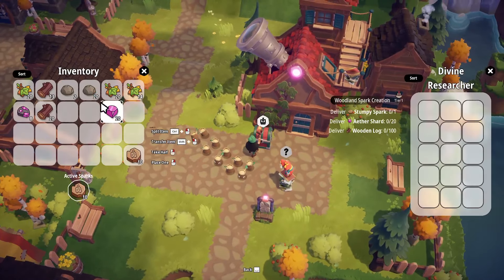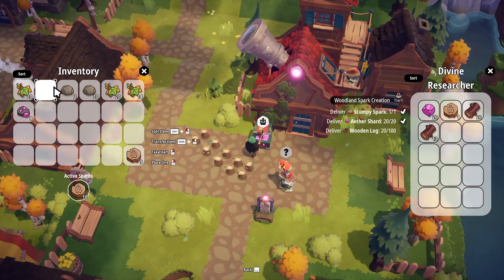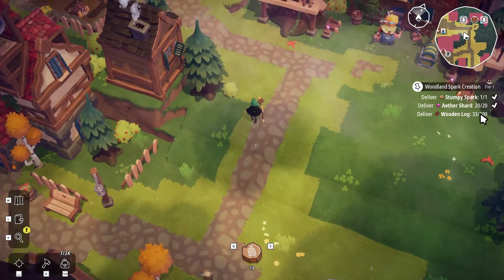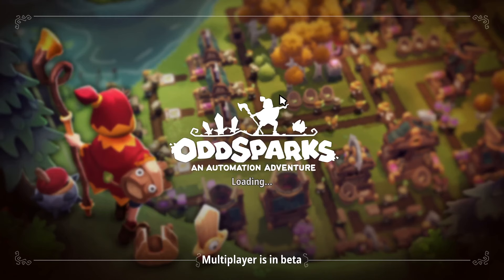I would rather have the plank production in front of the stumpy spark collector, but there's just not enough space to finagle that between the log production and the stumpy spark collector. We got 20 aether spark and one stumpy spark. I don't know why I thought I had 100 wooden logs. The good news is we are working on the planks, because we'll need 40 to upgrade the village.